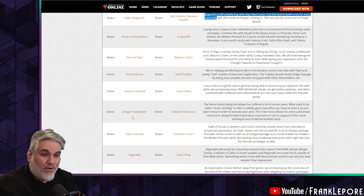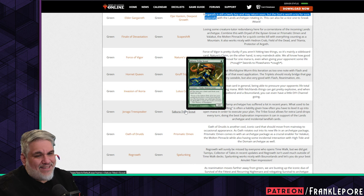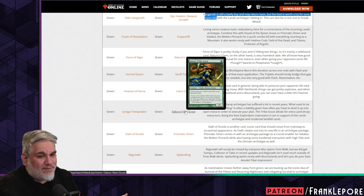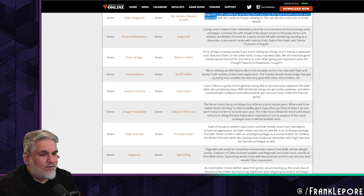Dragonmaster Outcast is out for Sakura-Tribe Scout — I don't love this because I feel like they're changing the green deck from ramp and big aggressive things to more of a land strategy. The mono-green ramp archetype has suffered a lot in recent years — what used to be called Green Soaring is often a liability given how often you have to tap out to execute your plan.